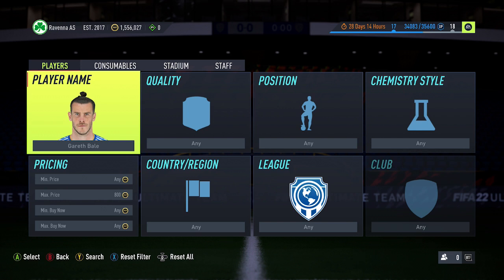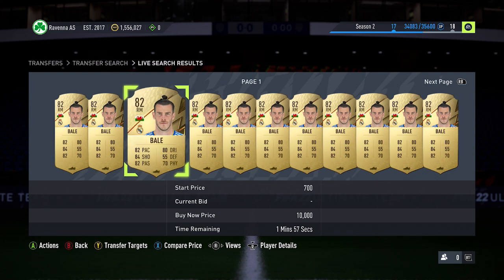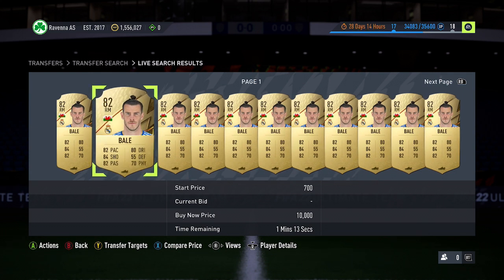Next up, I want to talk about 81 and 82-rated red players. Last year there were quite a few flash SBCs with team ratings of 80, so 83-rated red players had already gone up because of the Team of the Week SBC, and on this game that's already starting to happen. I'm hoping these 81 and 82-rated red players copy what happened last year and go up in price. I recommend picking them up through bidding — about 900 coins, though you can get them for around 700 to 750. Players like Bale potentially could save or make you some coins, and they're definitely going to be useful for some SBCs.